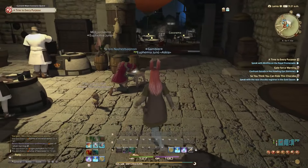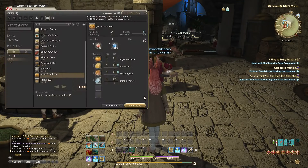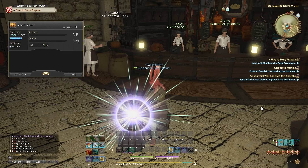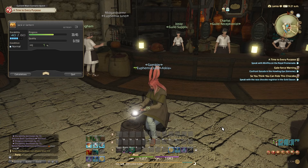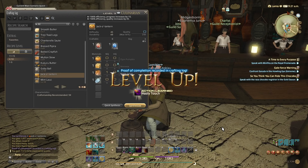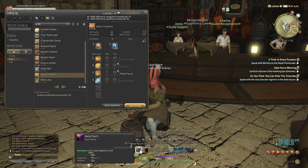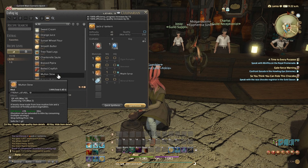Let me just move over here. Crafting log — synthesize. One, one, one. I'm excited for the jack-o'-lantern! We have hasty touch and rapid synthesis — increases progress, increases quality, and requires no CP. Alright — now we have a jack-o'-lantern! Cool.